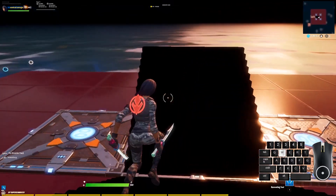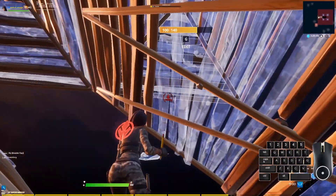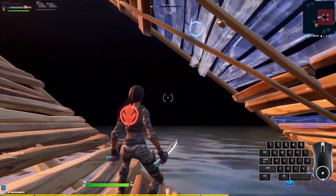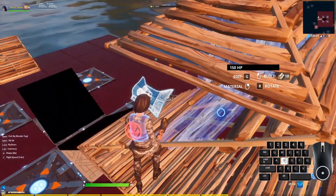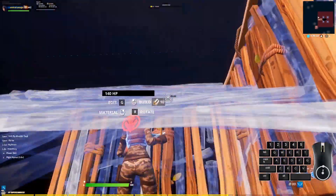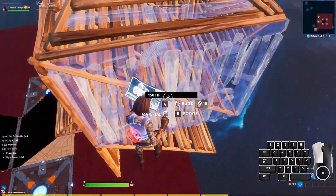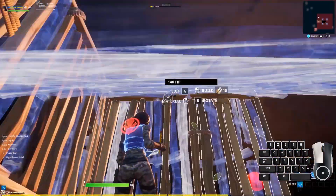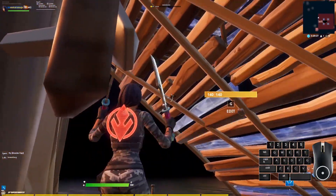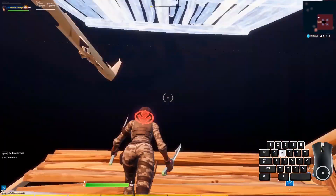This one is really easy — double ramp, place a cone, cone, and then from the middle of this cone you want to jump out and place wall, wall, wall, wall, wall, stair, stair, cone, then repeat: wall, wall, wall, wall, wall, stair, stair, cone. From here you can do whatever — I usually just flip the ramp and edit out.